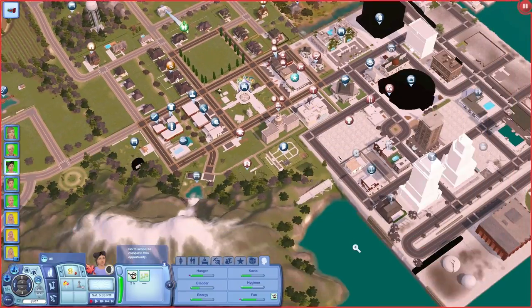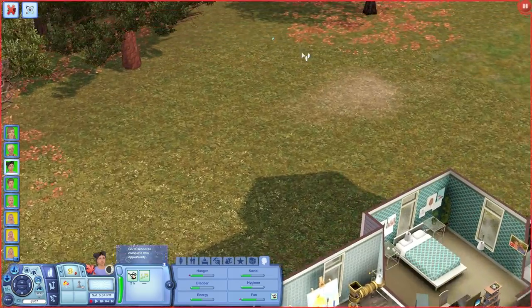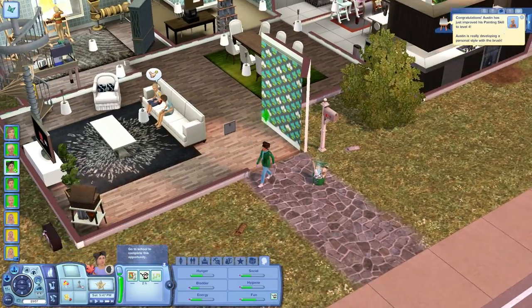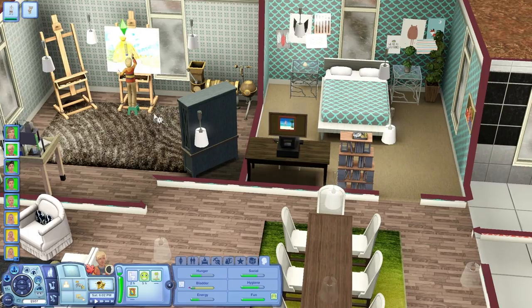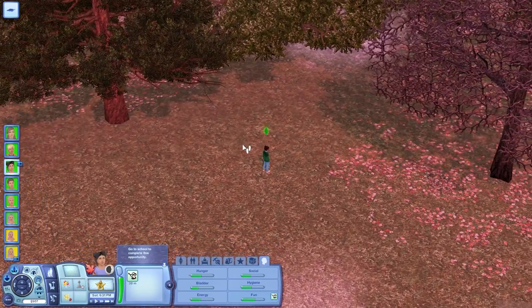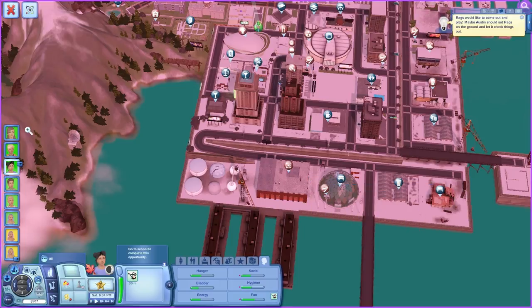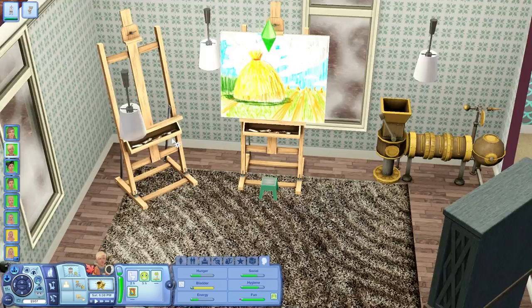I think it might have said something about the science facility. Donate insects — we'll donate those, but first let me make sure there aren't more. There are more — go catch them! You can be a zoologist. He's actually level 4 of the painting skill, so maybe I'll keep him around because he's leveling up fast, and this suits him since he's a loner. She's going to take her little booty to the science facility and donate both, then come home. That painting is worth 115 simoleons — awesome, good job!